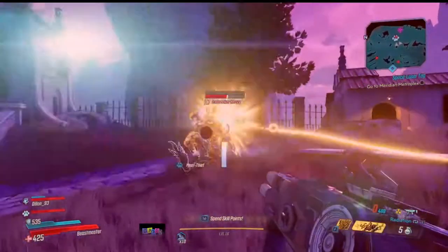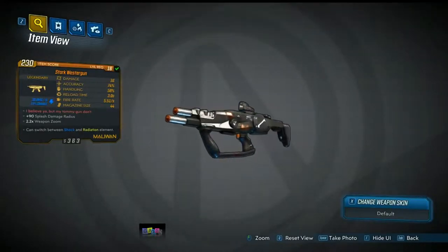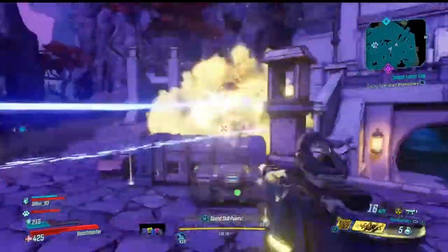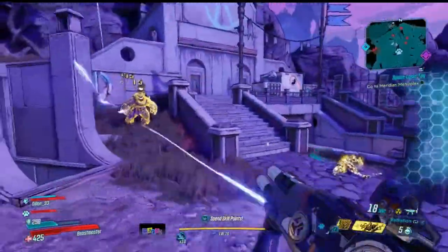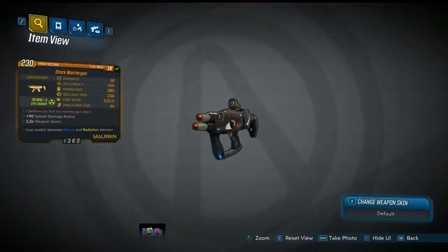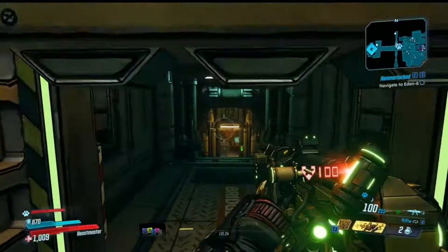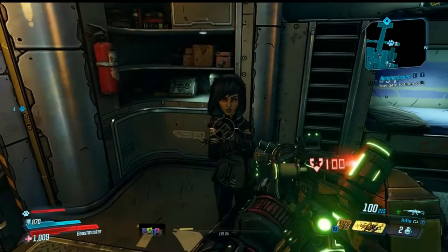Next up we have a Maliwan SMG known as the Wester Gun. The Wester Gun can switch between two elemental types — the variant I got had shock and radiation, but yours may differ. As far as SMGs go it's pretty powerful, with a decent fire rate and additional effects of boosted splash damage radius and a 3.3 times weapon zoom. The flavor text is 'I believe you, but my Tommy gun don't,' which is a reference to the movie Home Alone. To get this weapon you'll need to have visited Athenas and have the character Ava on board Sanctuary 3, which happens naturally through the main story.